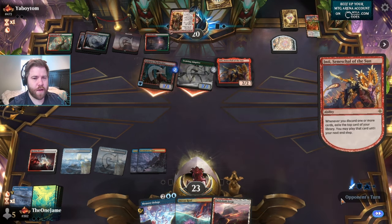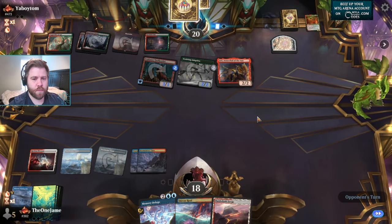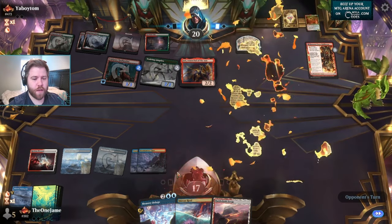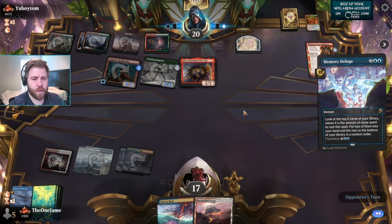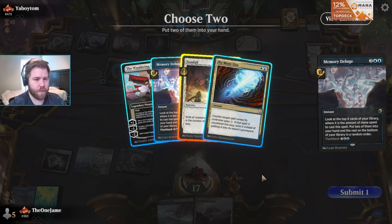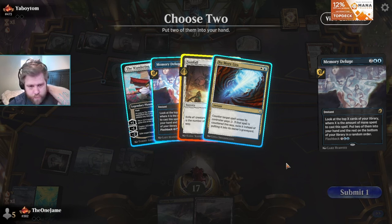Do we have enough life to take that? I don't feel like taking it. I want to be greedy and sweep them now. Another Deluge — one, two, three, four, five, six. I'm going to have seven mana on the turn where I Deluge. Either Wandering Emperor or Deluge, but I'm kind of thinking about an Emperor.